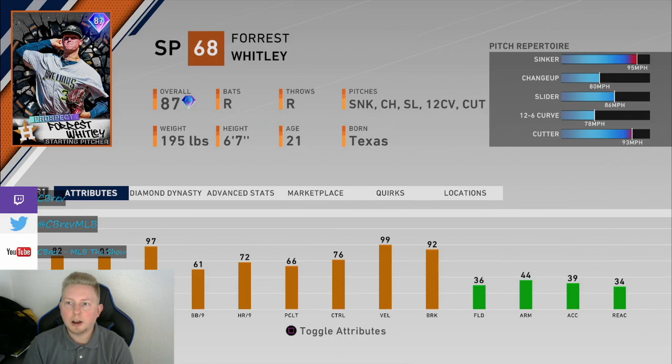As far as his stuff, he does have 92 break, but it's kind of deceiving. Most of the break is on this huge looping slider that he throws, and his curveball also has a lot of break as well. The changeup, sinker, and cutter do not have very much break. I think the changeup is probably this card's worst pitch, to be honest.